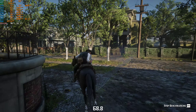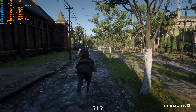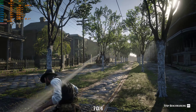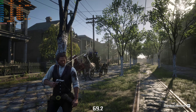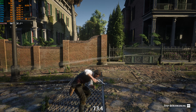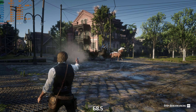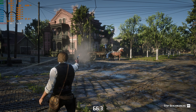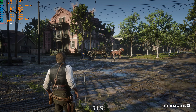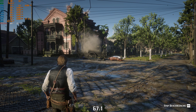Performance depends on the encoder in OBS or Streamlabs you're using, or any other settings. One surprising thing about this benchmark is that it's not consistent — NPC interactions and bullet impacts are different every time. Sometimes Arthur misses the dynamic throw and it just lands somewhere weird, not hitting the target. Also, the color of the horses changes.